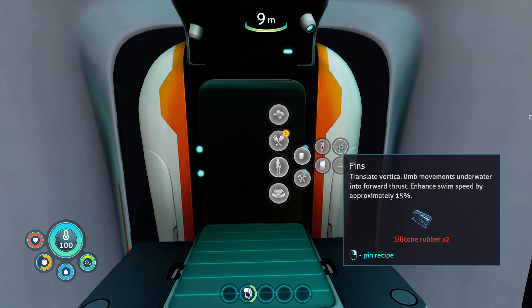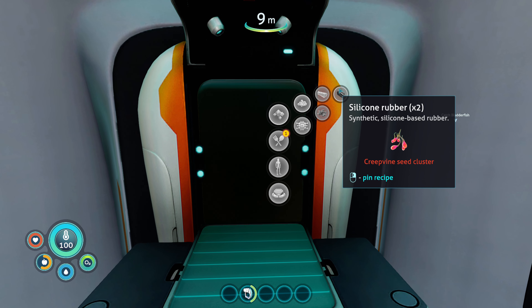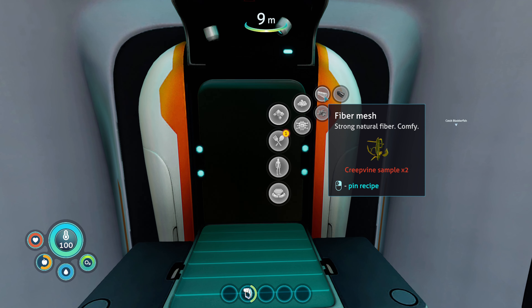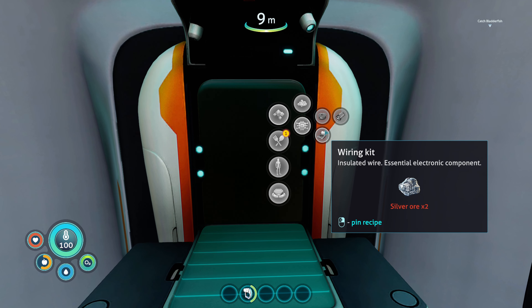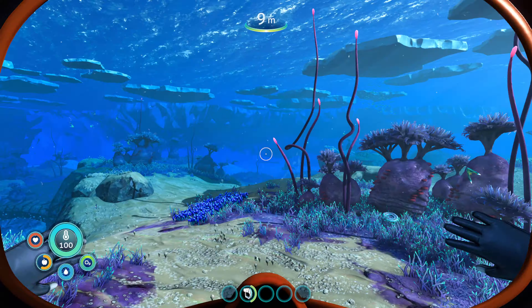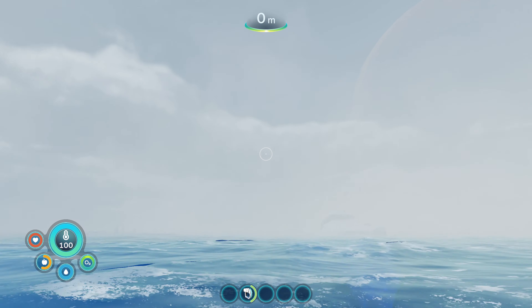Okay, that's cool. So yeah, we should see what we want to do blueprint here. We're going to want to get a few things. So here's the O2 — you need fiber mesh, that seems pretty easy, and silicon rubber. We might as well work on a compass eventually — wiring kit. We need creepvine — I remember those, those were those long plants in the deeper water. And creepvine samples. That's glass. And then you had the wiring kit which was silver. Seems pretty simple here.